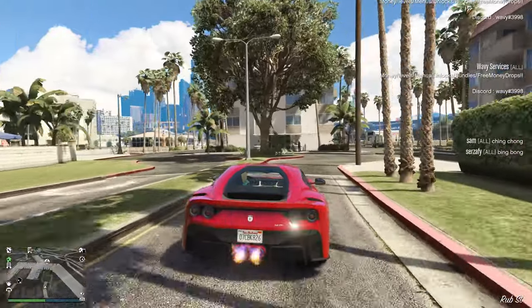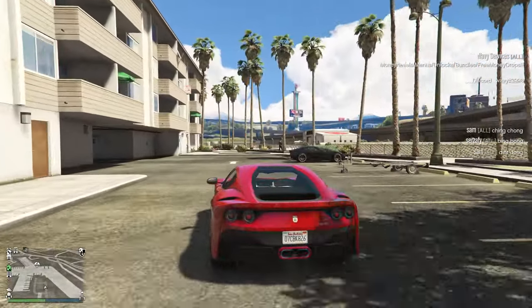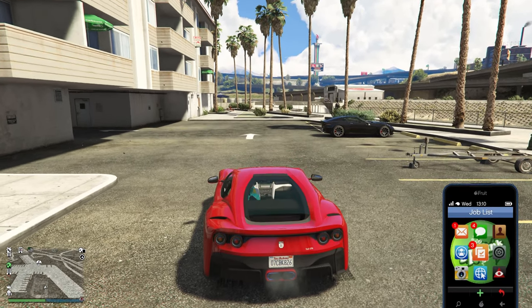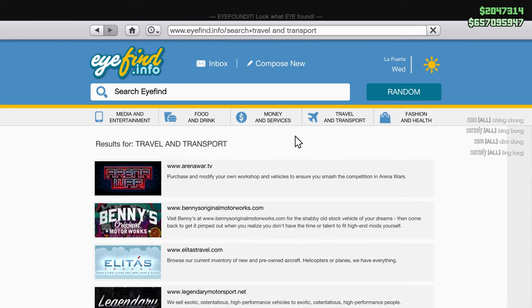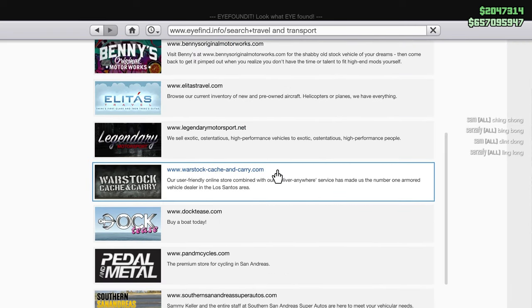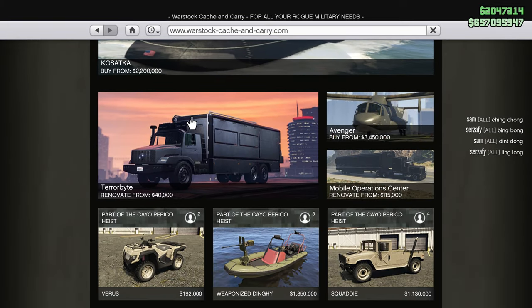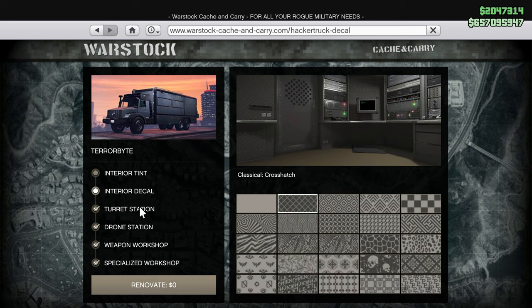We're going to be doing that, and the only requirement is you need to own a Terabyte. If you don't know how to buy one, go to your phone, go to the internet, click on Travel and Transport, go down to Warstock Cache and Carry, find Terabytes, and buy one.